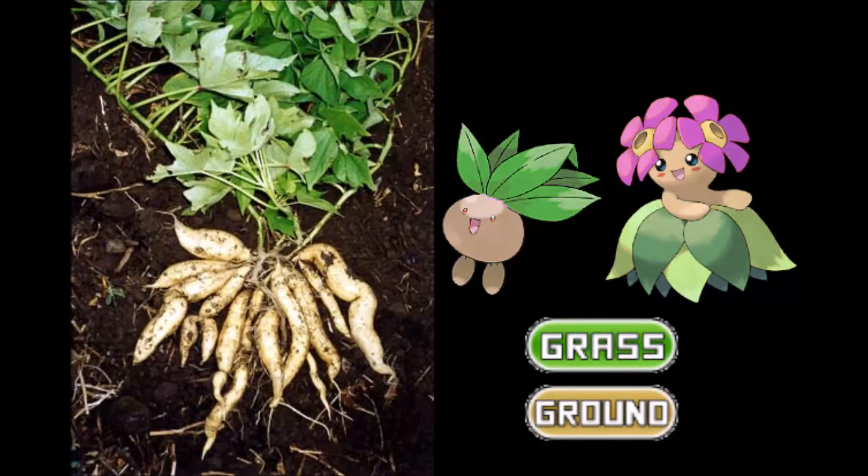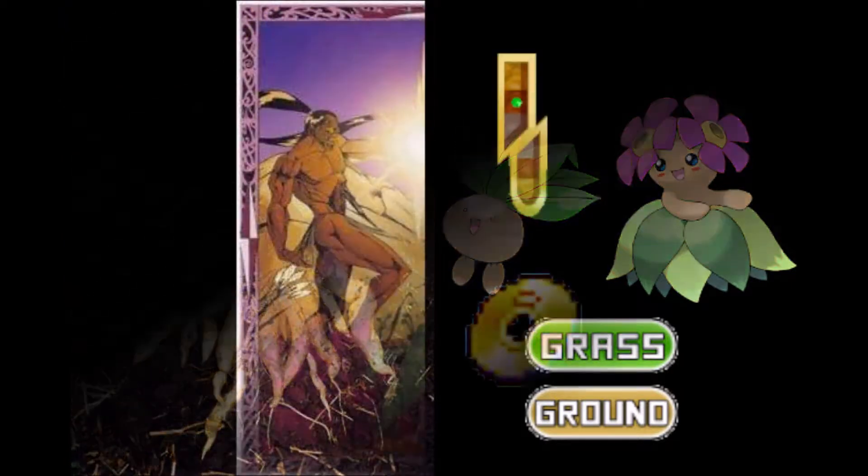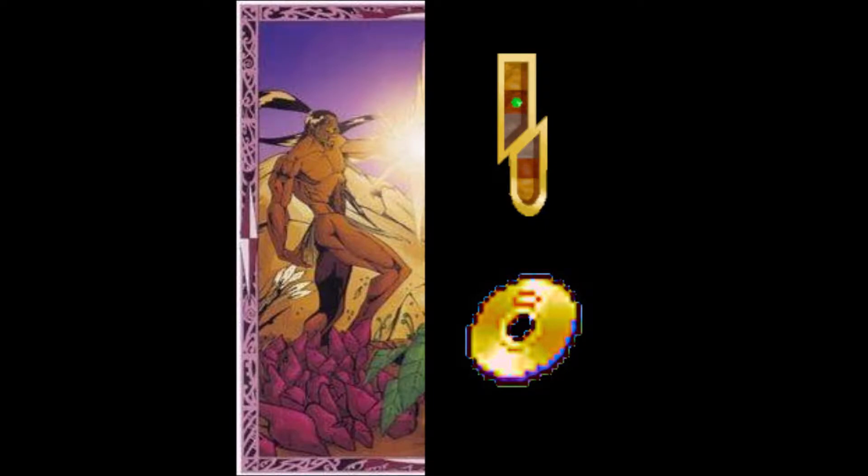Kumara are heavily associated with Rongo and was one of the main major food sources for the Maori. As a root-based plant, it gets the grass and ground typing. After successfully defeating Rongo, he gives you the Root Badge and provides you with the TM Bulldoze.